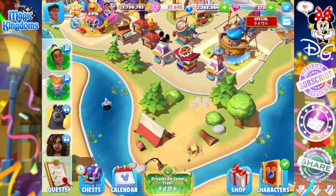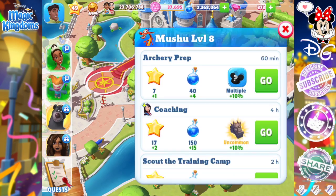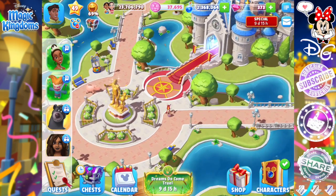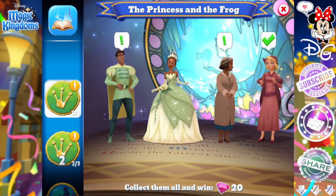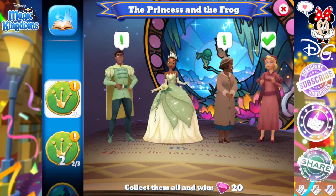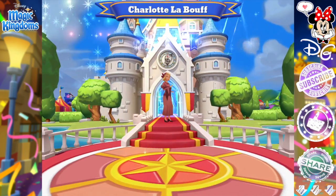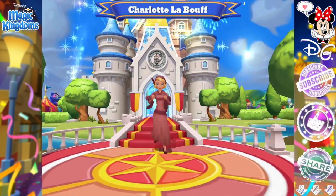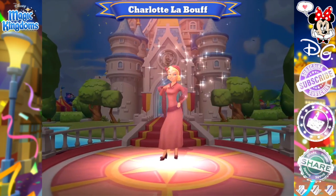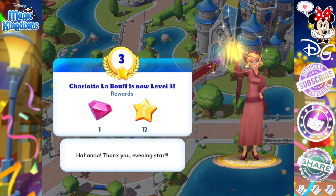With the Little Mermaid characters, I just need enough seashells. I think I've got all the character tokens I need to max everyone out, but unfortunately I'm going to need like hundreds of seashells — it is absolutely crazy. And of course 24 hours to level them up. Charlotte LaBeouf is super easy to collect for; Tiana, not so much. Charlotte LaBeouf is now level three.